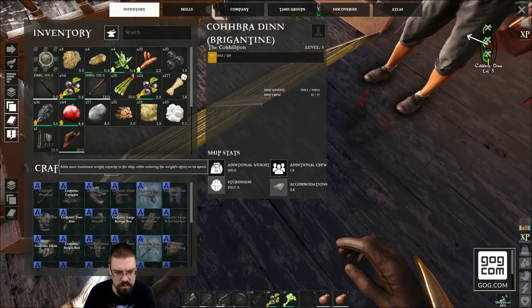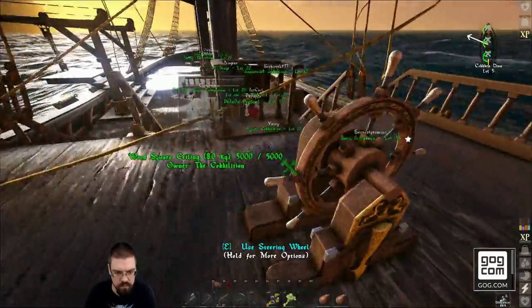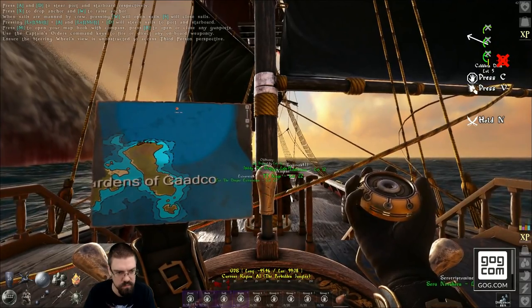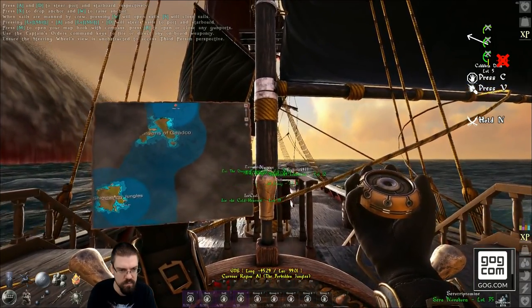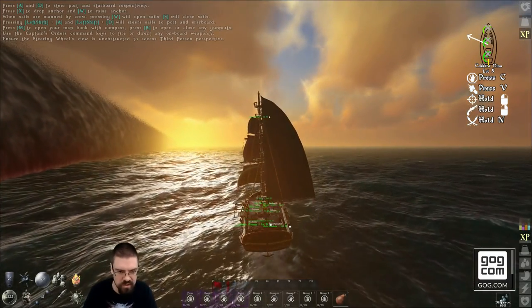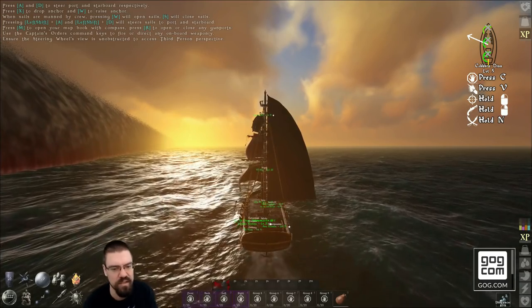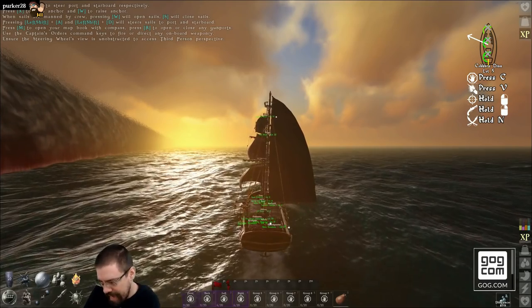Oh, we didn't level? Oh, someone spent it — that's fine. So we're going to head kind of east-southeast, get to the next island, land there, and see what we can do. Red walls equals bad.